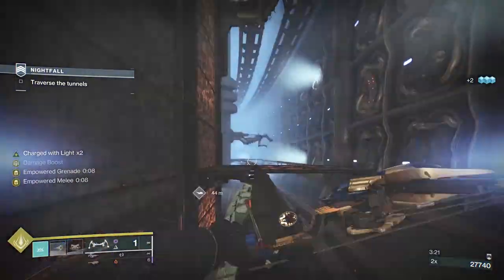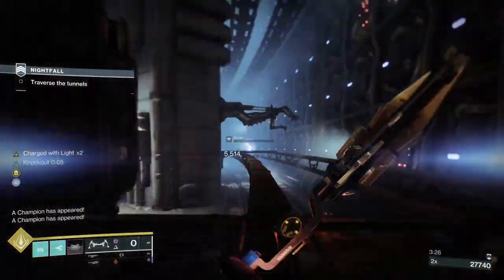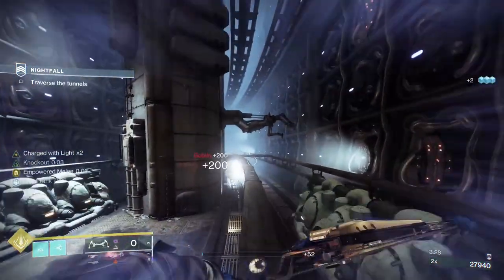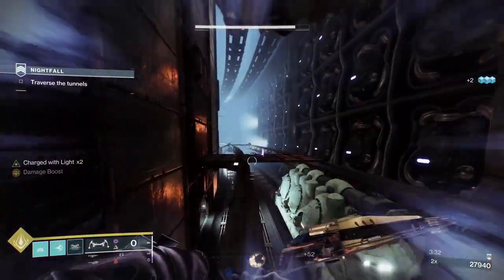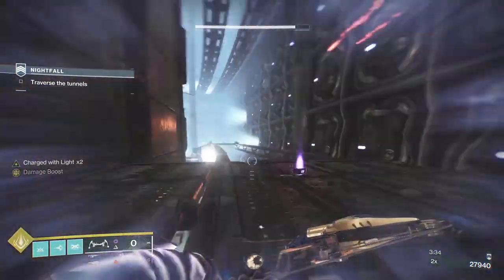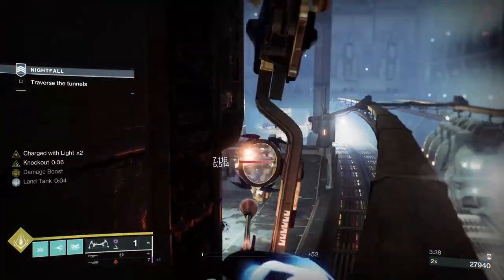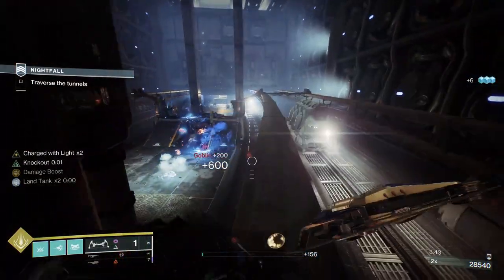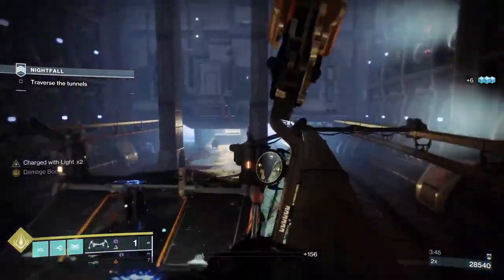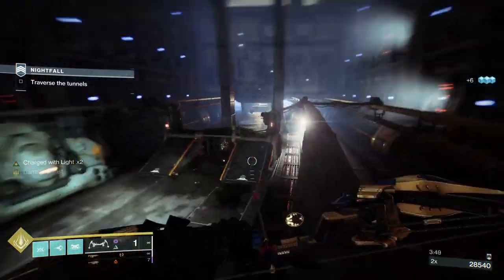I've got Heart of Inmost Light on. So every time I use an ability and then use another one, it increases the recharge rate of my other abilities. I put down a barricade over there to help me get my shoulder charge back for the next Unstoppable. Here he comes — bang — and then I'll put a rocket on him, that should finish him off.